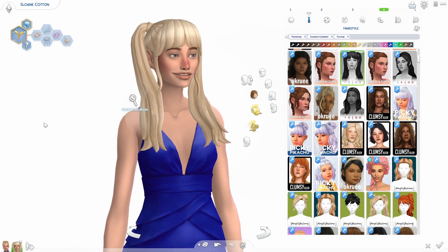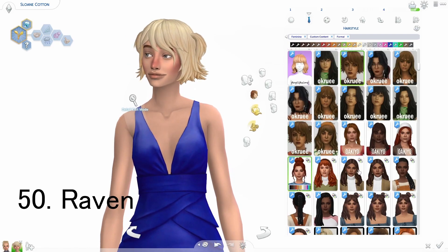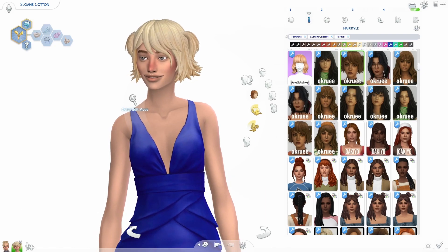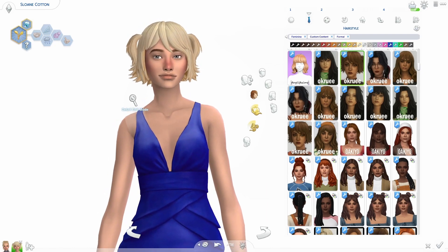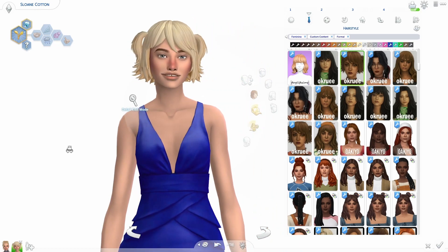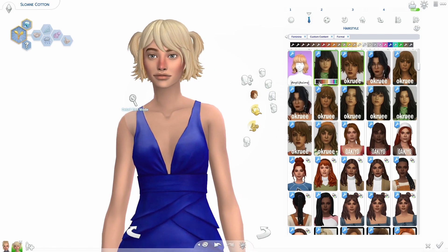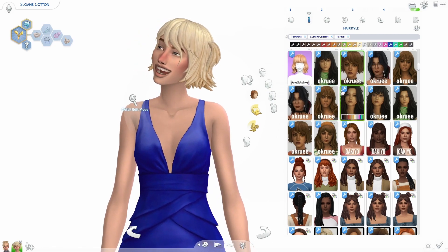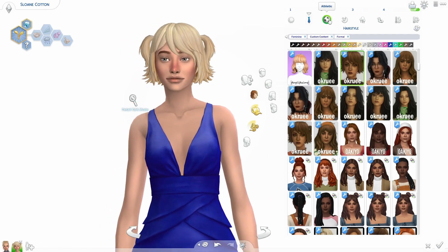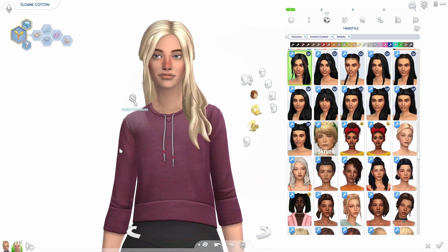Going back to blonde so you can see the texture a little bit better. This hair is really pretty — I love it. This hair is absolutely adorable — it's got little pigtails, bangs, and little framing pieces. So good. This hair is called the Raven hair. Little pigtails on the side — super cute. I love the bangs. They're all just adorable.